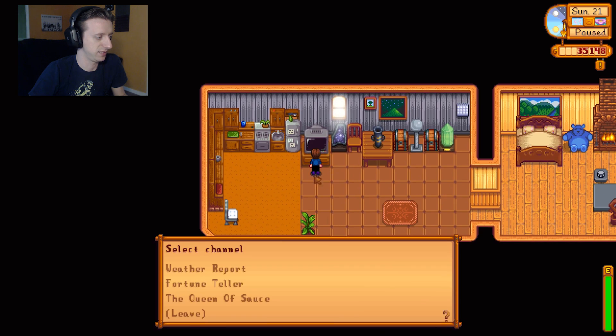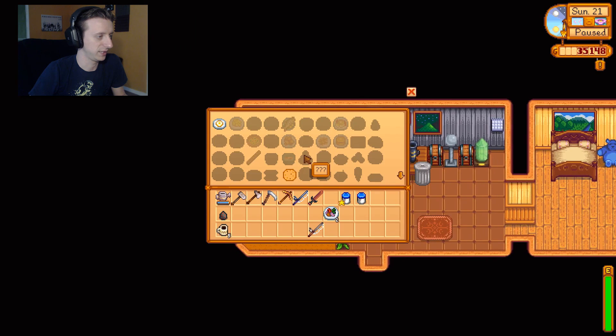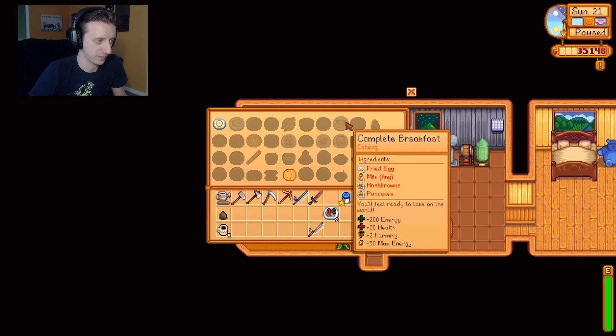Checking out the daily TV stuff. I just learned how to make a complete breakfast. What does it take? What do you need to make that? Also, I want to make this pizza. Complete breakfast: egg, milk, hash browns, and pancakes. Plus 50 to your max energy. That's dope.